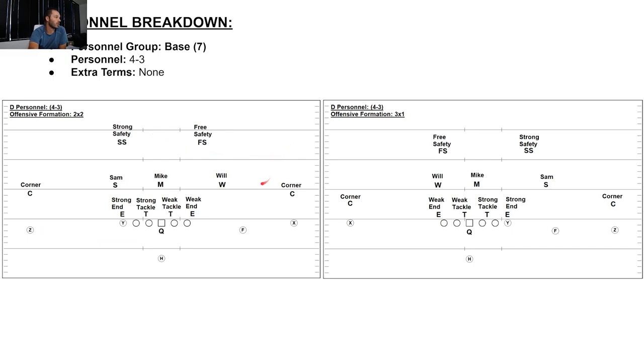First one we're going over is 4-3. Personnel group is base, personnel is 4-3, no extra terms. Tight end sets the strong side to the left. We've got end, tackle, tackle, end — those are our four down linemen. We've got Sam (strong side outside linebacker), Mike (middle linebacker), and Will (weak side outside linebacker). We've got corner, corner, free safety to the weak side, and strong safety to the strong side.